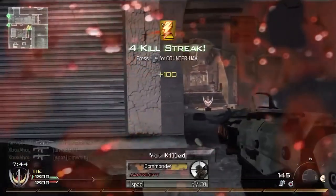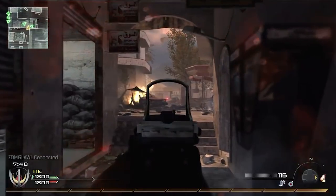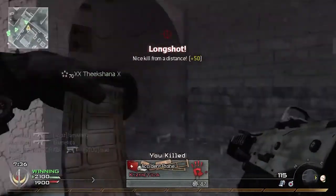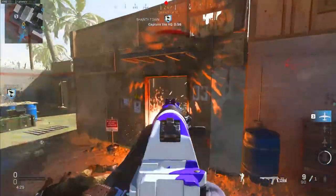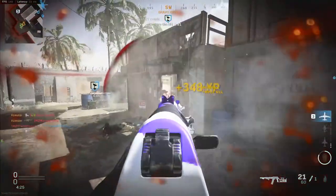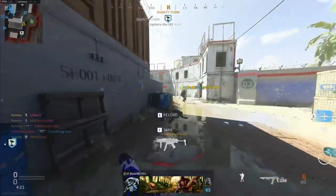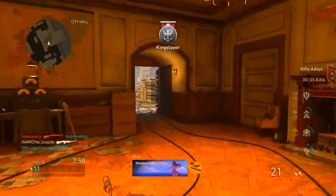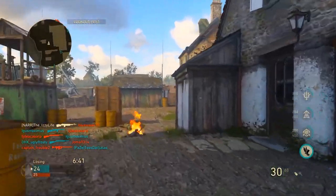Assault rifles — some of the most used weapons in Call of Duty. They're usually full auto and they feature some decent handling speeds, while they also give you that balance of mid-range damage. Now, some ARs are obviously more versatile than others, but since everybody has their own favorite, I might as well give you my updated definitive list of the 20 absolute best assault rifles in COD history.